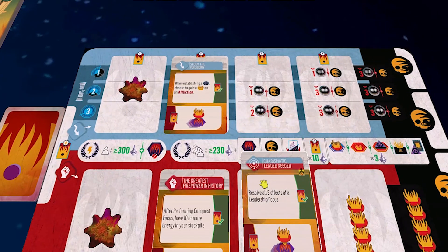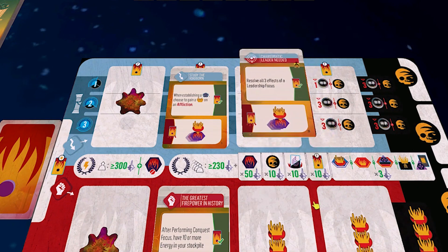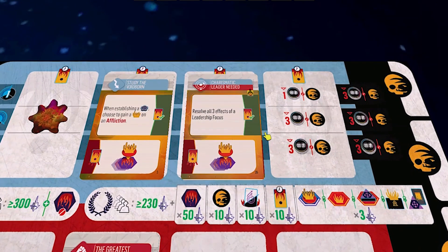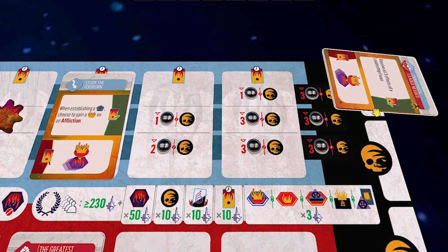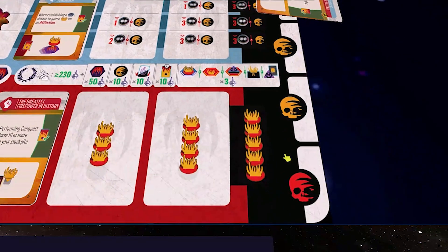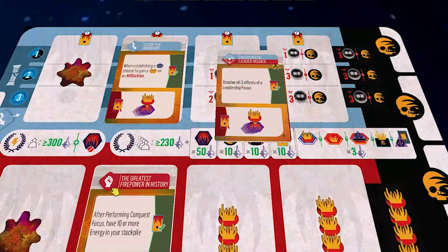If a card goes on the turmoil track, we would have to pay one resource of our choice at the start of each of our turns in the first cycle, and three resources in the second — these build up and make life really worse. Eventually if they go too far to the right, they become catastrophes. If you get four catastrophes, you're dead — the Voidborn have conquered you entirely. Many cards will have either the turmoil icon or the military icon showing which track they go on. If a card has the dual icon, you can choose either track.